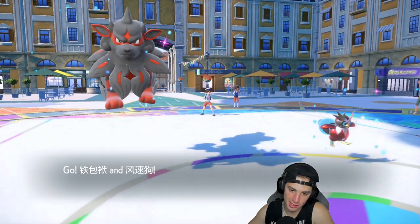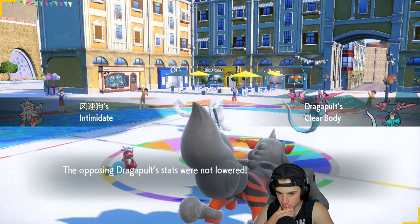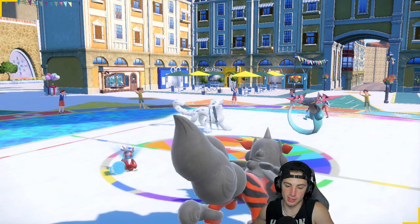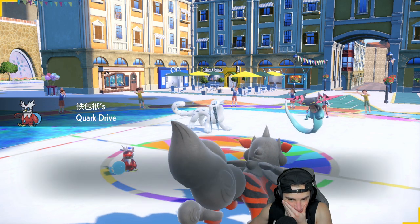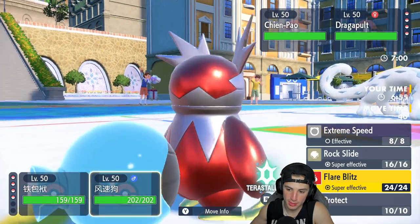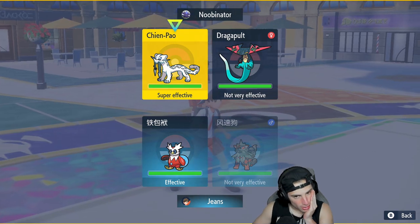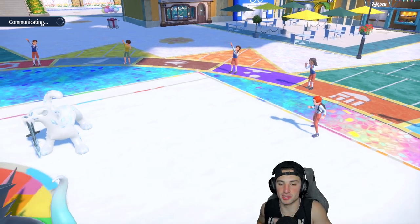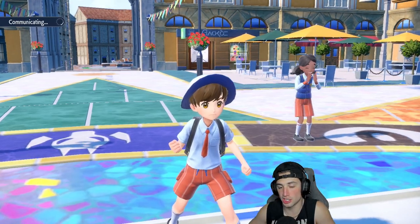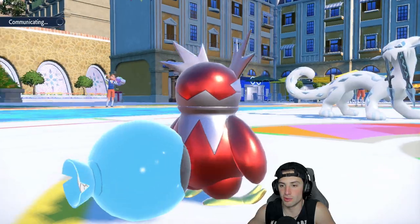They end up going Dragapult and Shen Pao, which is kind of an annoying combo. I've got Booster Energy up which is lovely — I can Icy Wind and just slow down everybody. On top of that, I'm going to Intimidate Shen Pao, which is big time. I'm thinking Icy Wind to slow everybody down, and then Flare Blitz into Shen Pao. I really like where we're at. If I can land this Icy Wind and they don't Terastallize, I can just Flare Blitz, get rid of Shen Pao, and get rolling from there.